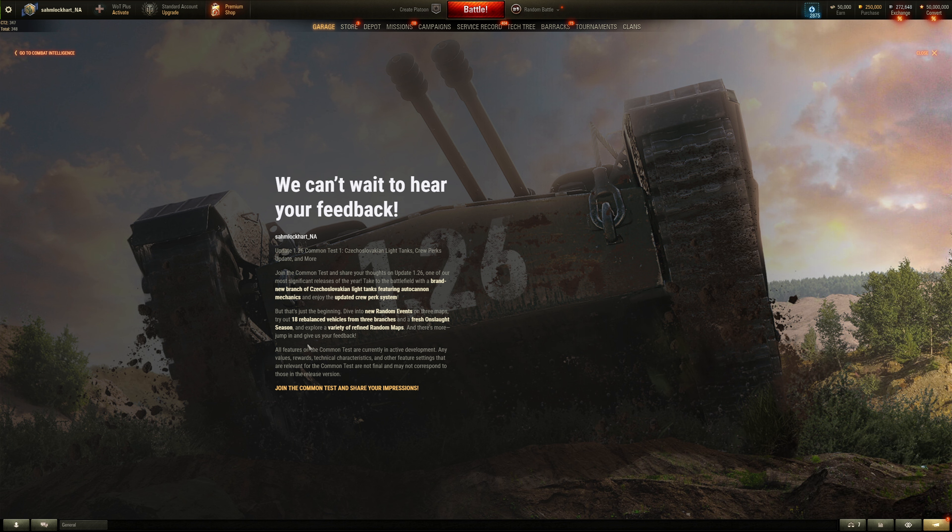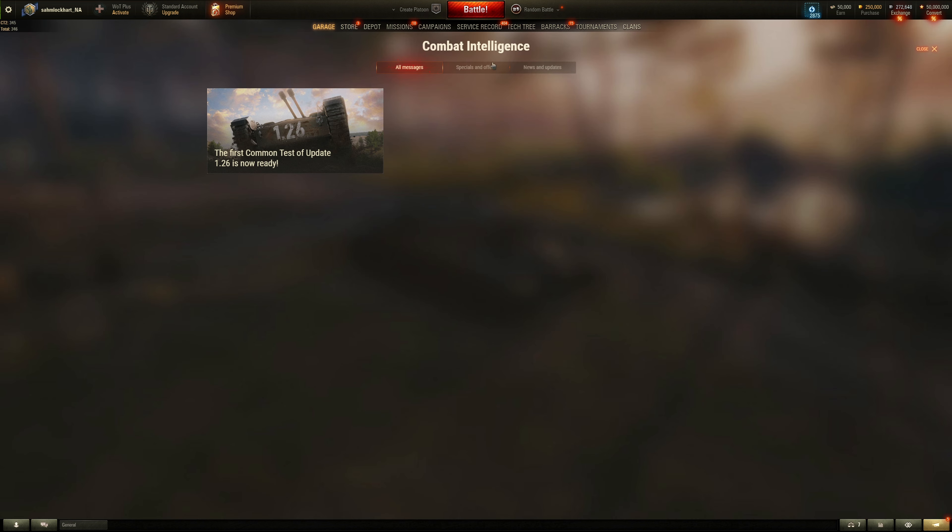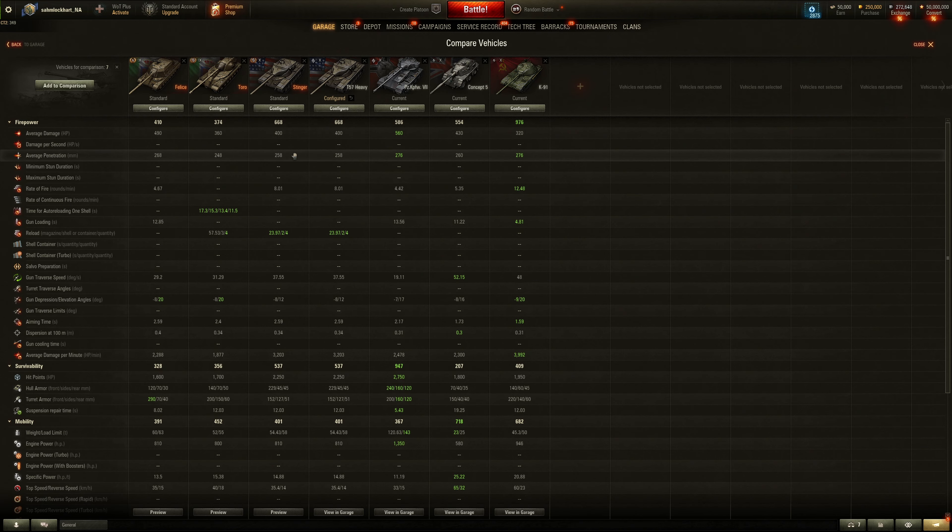Fresh Onslaught season — oh gross. Variety of refined random maps, yadda yadda. Vehicles got buffs — or rebalanced — but I don't see the main article. So without that, let's just jump into the hidden vehicles for this patch. Technically three, but two are actually new: the Felice, the Toro, and one for Onslaught.